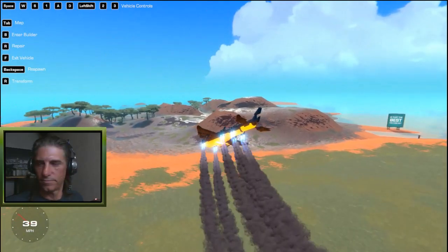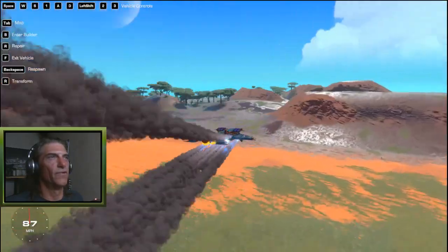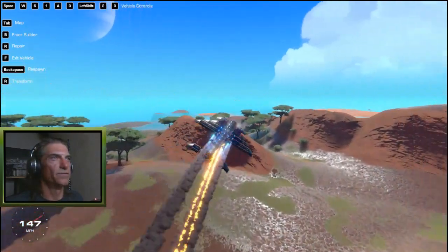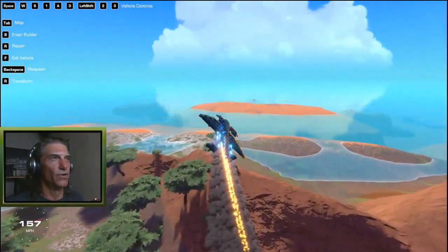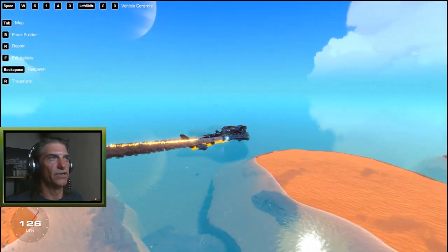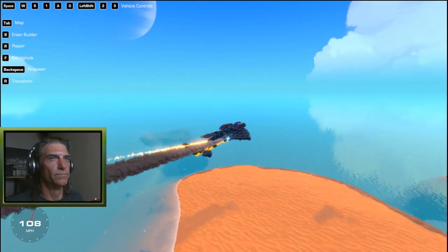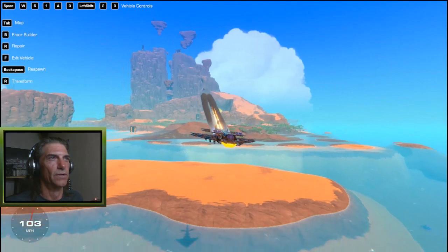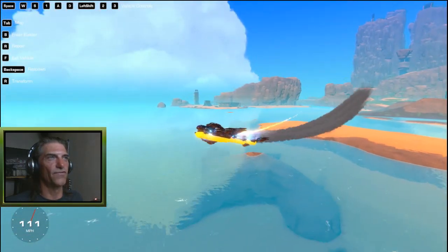Hit number one and it takes us into forward thrust mode, adding additional thrusters as well so we get some speed. You can hold the spacebar or let go of it to just be in cruising mode, or with spacebar gives you full thrust.